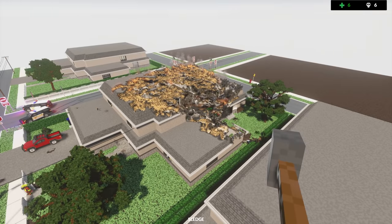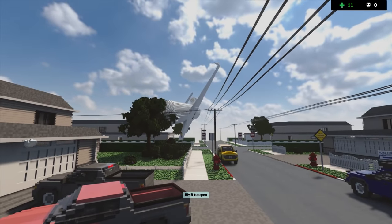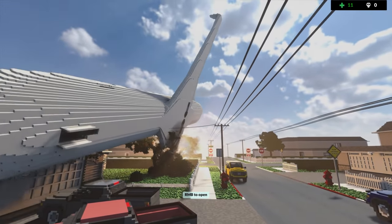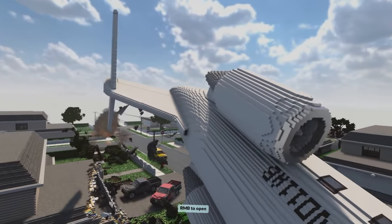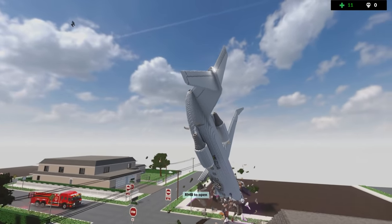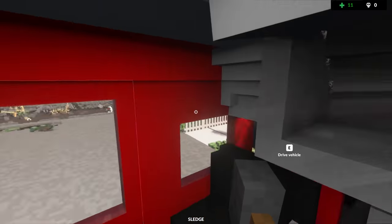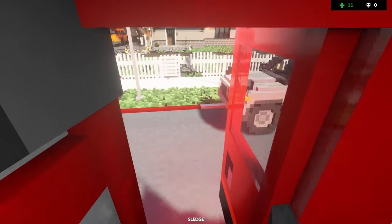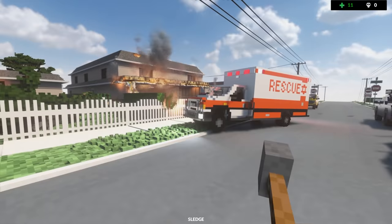We've got a plane crash situation here — things are going to get pretty messy. Look at that, that looks incredible! How am I supposed to help these people? It's going right through the houses! Alright, here we go again — time to save some lives and put out some fires.